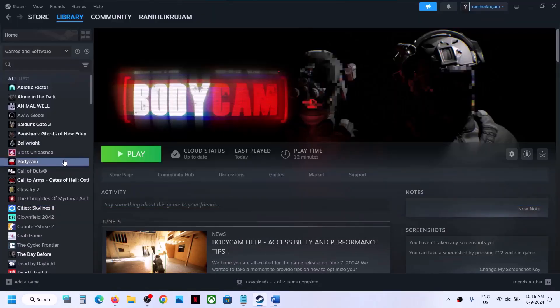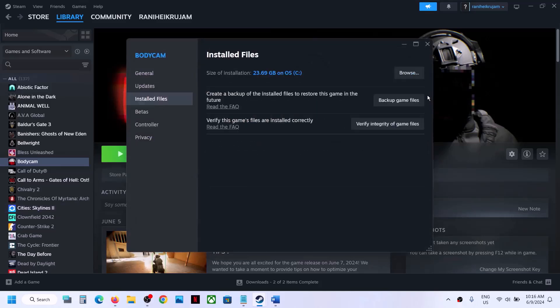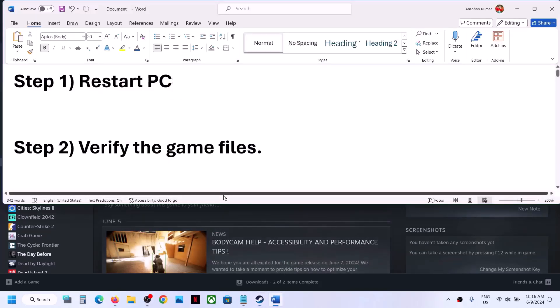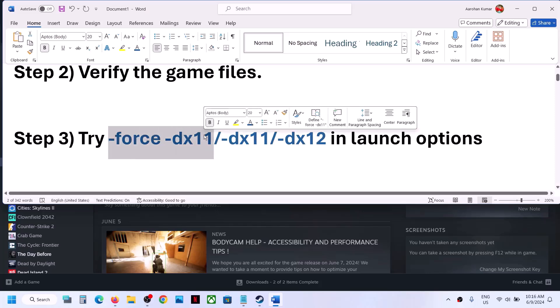The next step is to verify the game files. This is important. Make a right click on the game, select Properties, then go to the Installed Files tab and click on Verify integrity of game files. Once the verification is 100% complete, you can launch the game and then check.